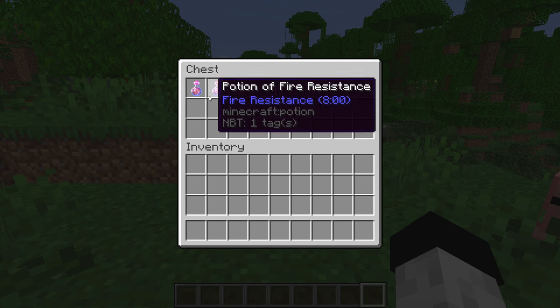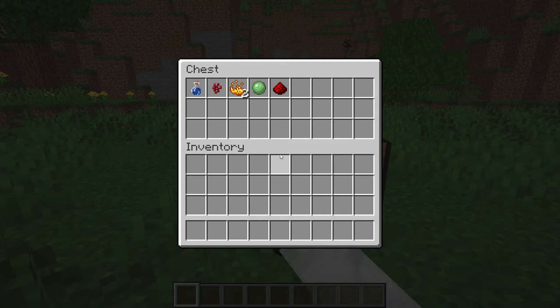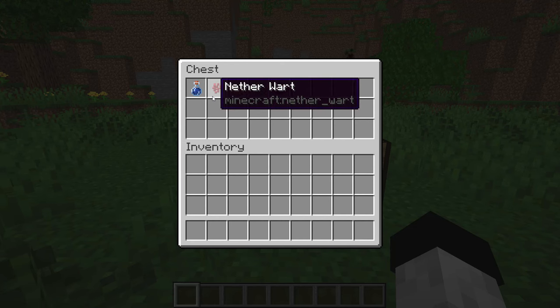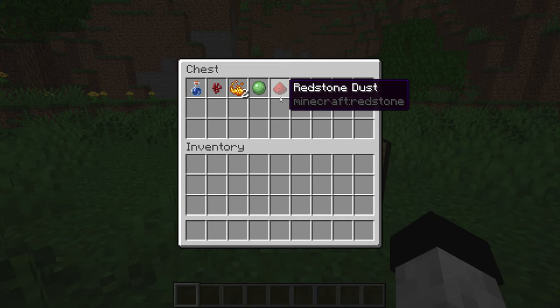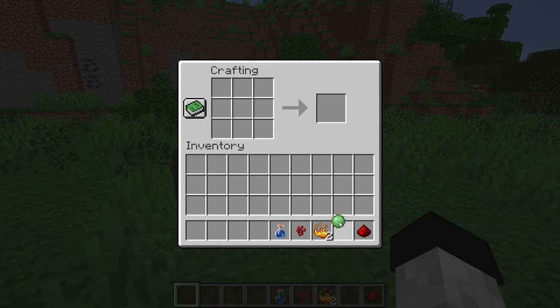The potion of fire resistance comes in a three minute and an eight minute version, and I'm going to show you how to make both of them. First off you're going to need a water bottle, a nether wart, two blaze powder, a slime ball, and if you want the eight minute version some redstone dust. You're also going to need access to a crafting table and a brewing stand.